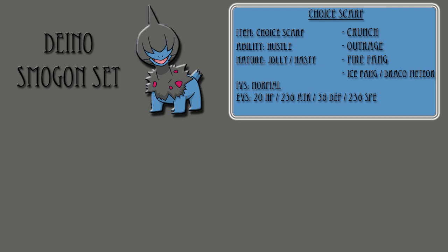Hustle is the main thing here, essentially giving you a Choice Band boost to all your moves. The problem is that moves such as Fire Fang and Ice Fang don't have 100% accuracy, which means they're going to be even less likely to hit. So it's a good offensive set, but it's very risky, kind of like Darumaka, which also gets Hustle.